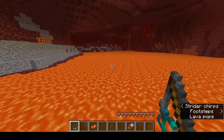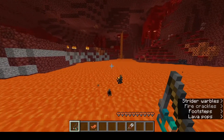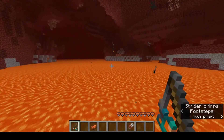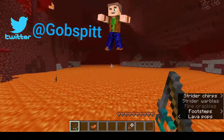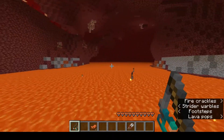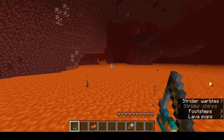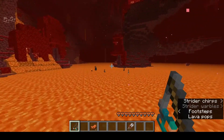One of the tweaks they've done is they have changed it so you can now find blackstone and gravel throughout all the biomes of the Nether. As you can see there's blackstone there and patches of gravel there, so you don't just have to go to the deltas to find blackstone — you'll find them scattered throughout. Same with the gravel. They've also changed the soul sand valley so that now you'll find patches of soul sand in it.